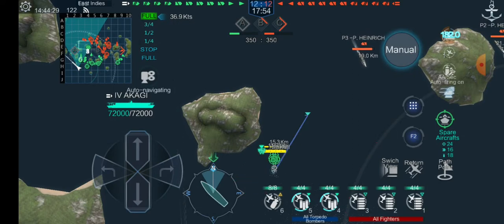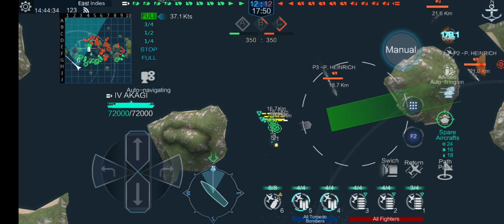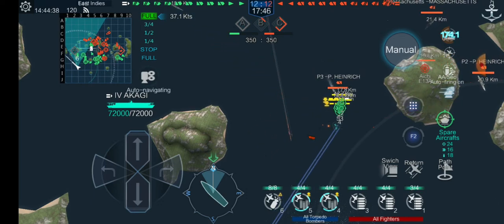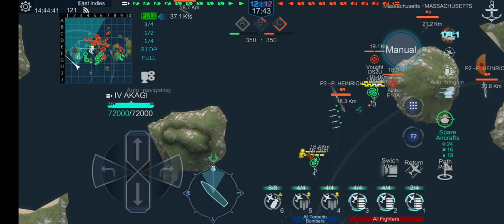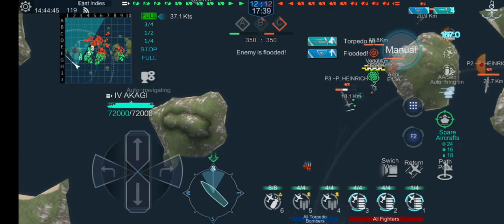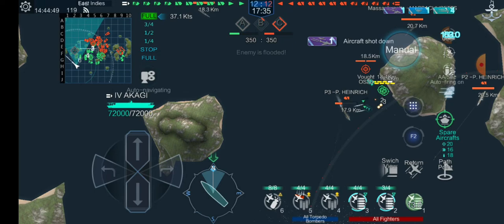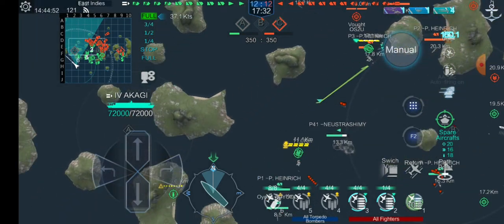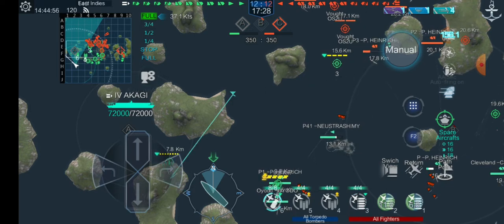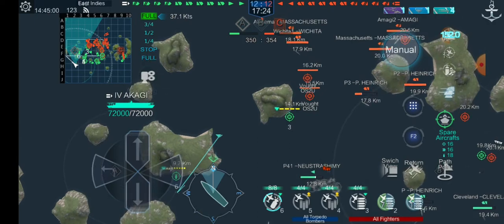Alright, let's see if we can nail this Prince Heinrich. Trying to disengage with my fighters — I don't think it's going to work. Going to lose a lot of those. And Prince Heinrich actually survived. See, we already lost almost two entire squadrons — actually, we did lose two squadrons in that one attack, and we didn't even sink the ship.